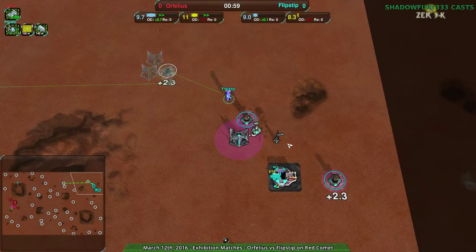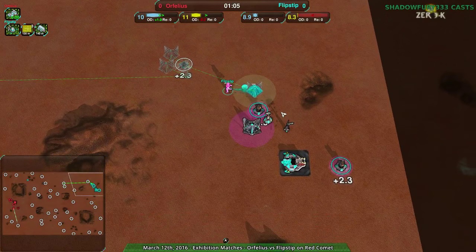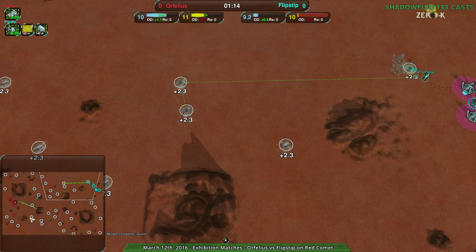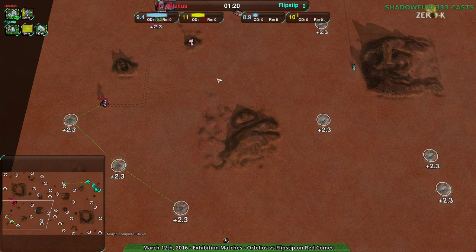I kind of agree more with Flipstep's approach. I've seen people play in the center compared to playing in the corner, and the corner really is a safer way of going — you get three metal extractors right away rather than just two. Usually, as you can see what Flipstep is doing, they go to the north afterwards, or center through the north side, and center through the south side.